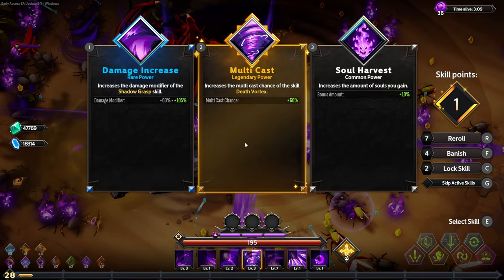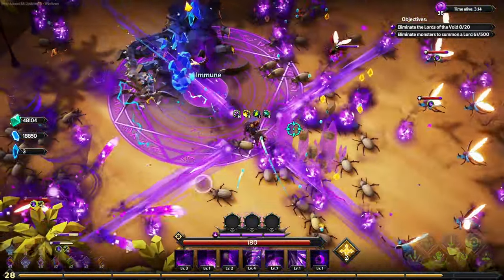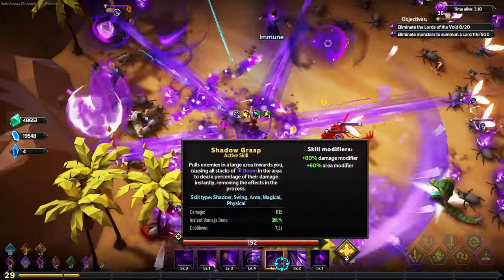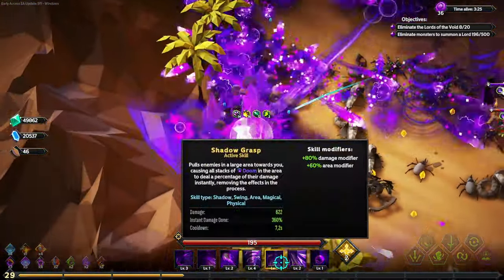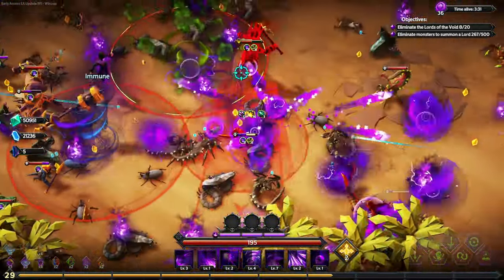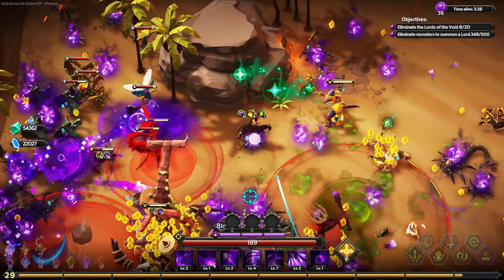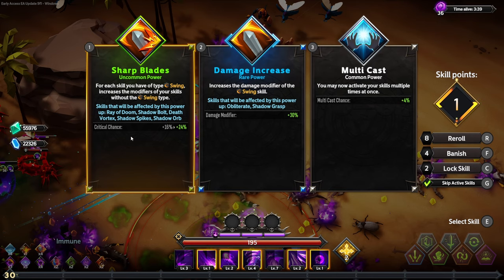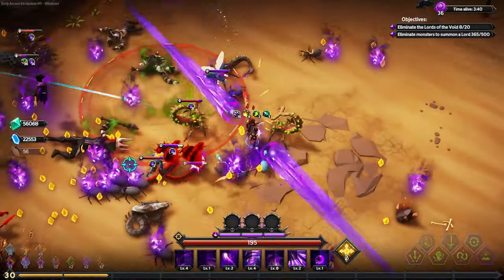There have been builds where I've gotten over 300 crit chance without taking a single crit node or ruin or anything like that — very very possible to do a lot of damage. We'll go for the multicast on the skills since it's legendary — that's going to allow us to apply more doom stacks. Increase the damage of shadow spark — it's dealing a thousand damage with 51 per stack of doom. That's worth taking into consideration; maybe shadow grasp doesn't remove their stacks and we'll get the rare option that converts doom to instant damage immediately.